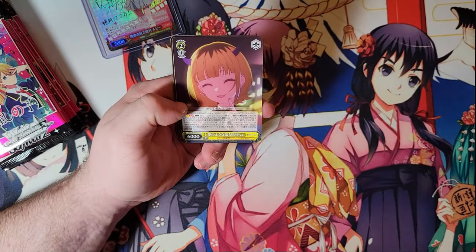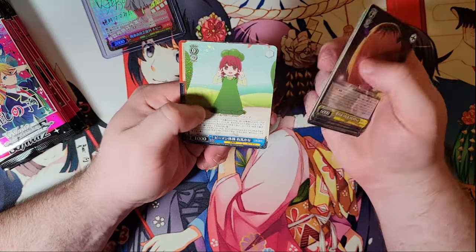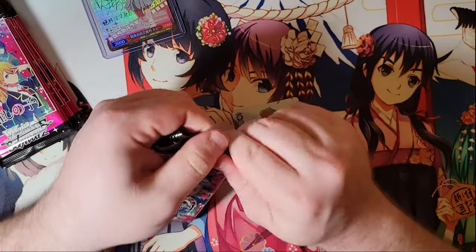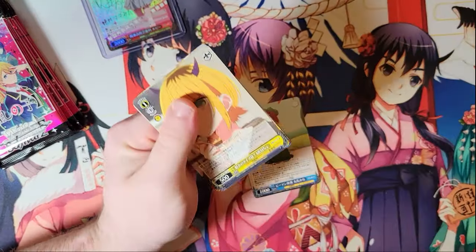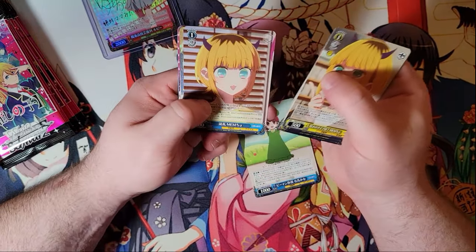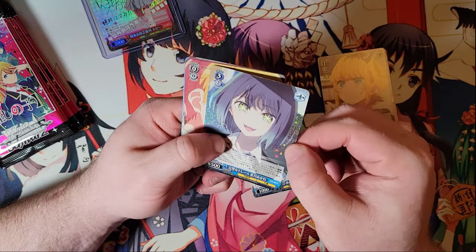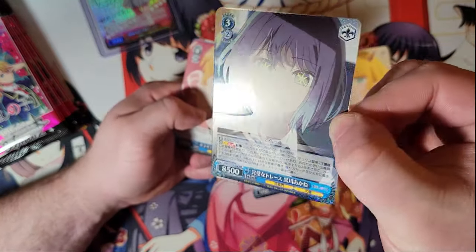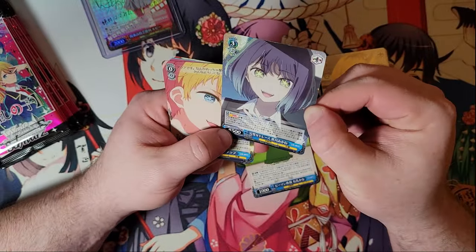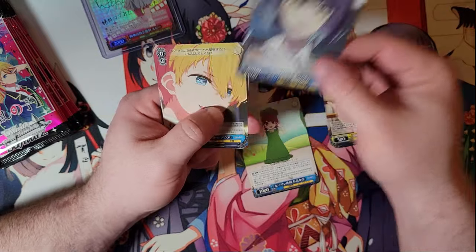As always, first box — we're going to take a look at the art. Another Kana — that's a nice looking climax. We probably have one to three SPs to go, hopefully three. This is just a double rare? Look at that sparkle! I don't know if you'll see it on camera, but that is a hell of a sparkle. I thought it was an SR when I first saw it — they're just all sparkly as hell.